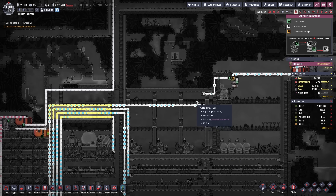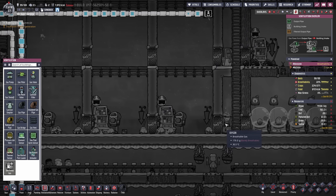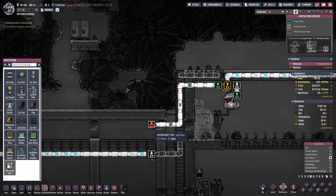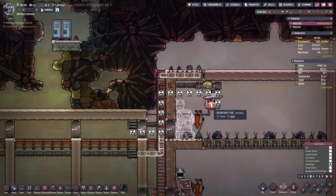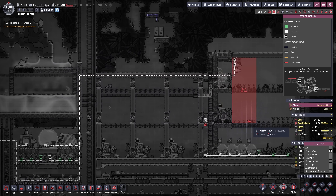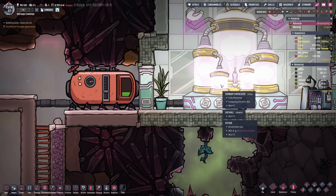Now that we have our oxygen system going, I think what I want to do is connect this over here. At the moment I still have this oxygen diffuser taking care of this environment so we could theoretically just get rid of this — yeah I think that is actually a good idea. We're just gonna get rid of all of this pipeage and the pump here as well, and the cabling which will not be necessary anymore. Maybe I'll just keep it in place in case I want to power up anything.